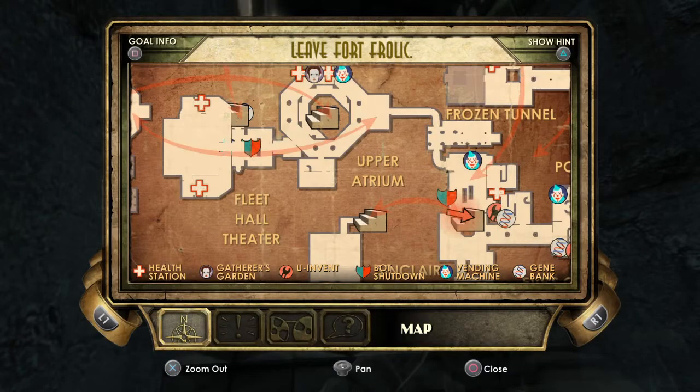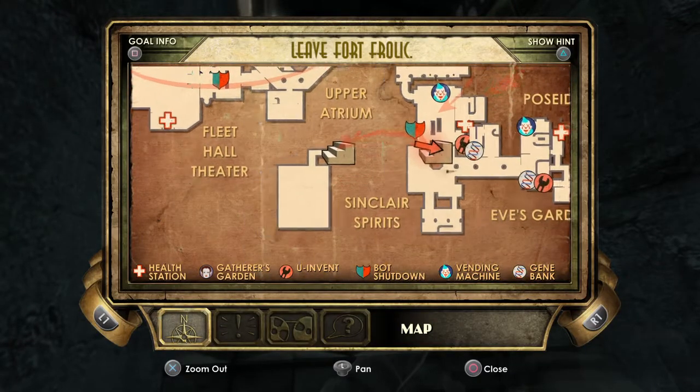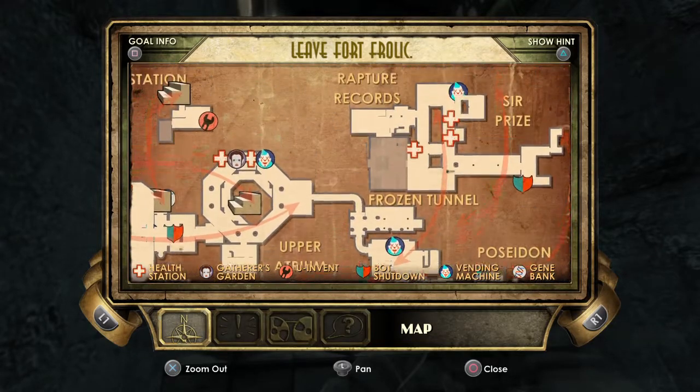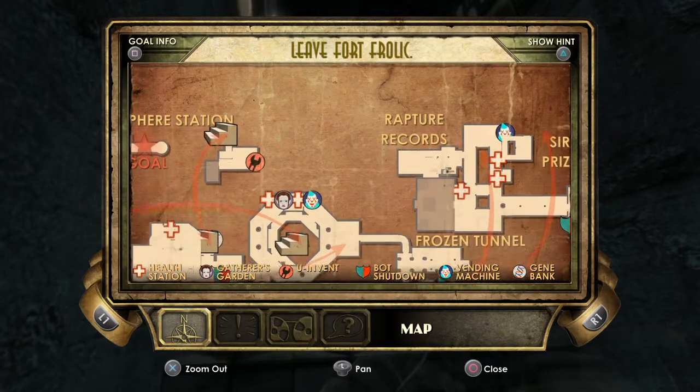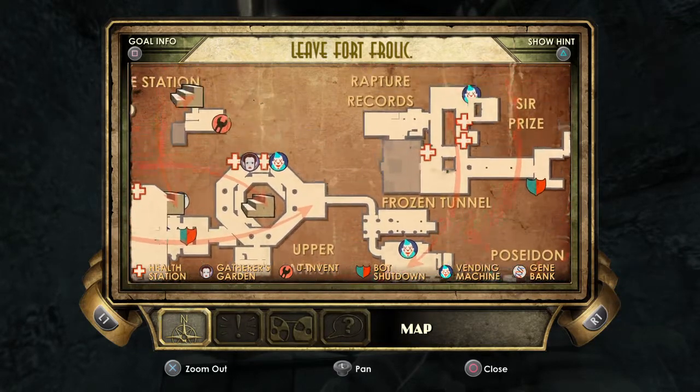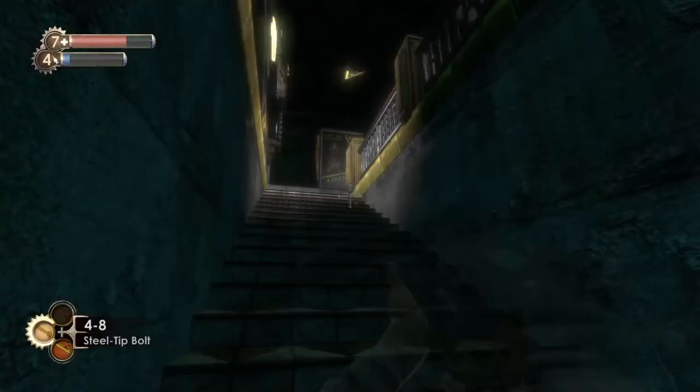Let's check the map. We've gone into the bargain basement — excellent. We need to go up here next to Rapture Records, on the top floor. There's some place we didn't explore yet — I don't know what that is.